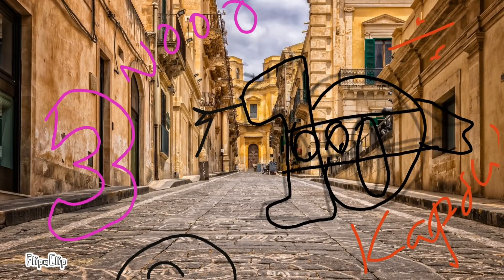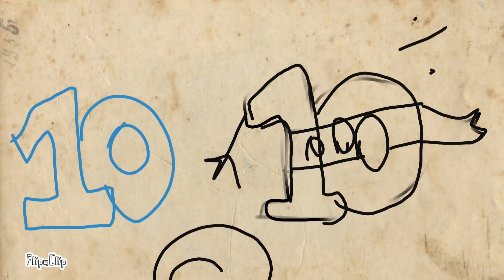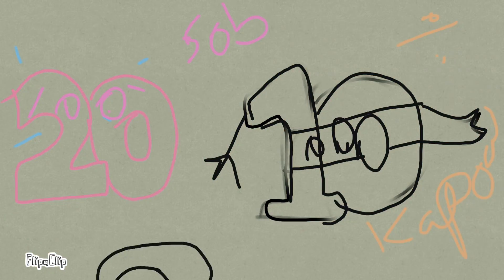Soon they flocked towards him. 30 divided by 10 became 3. And 100 divided by 10 became 10.